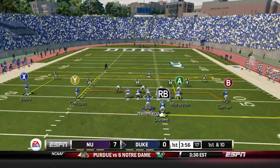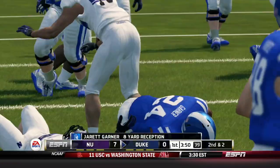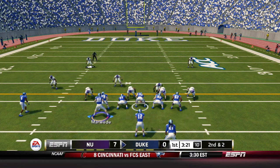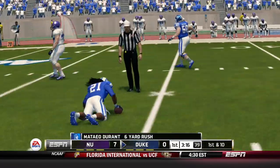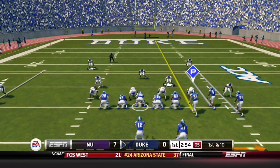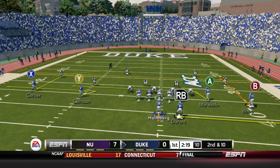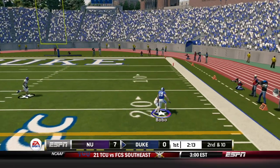First pass of the possession — Holmberg completes it over the middle to Jarrett Garner. Holmberg's got his first completion of the afternoon. Holmberg again in shotgun with Durant out to his right, motions Marwiti out to the left — it's another handoff to Durant, who gets the first down. Here's the Blue Devils on first and ten. Little option play, Holmberg pitches out to Durant and he's tackled, no gain. Second and ten: Holmberg looking to pass — throws, Jake Bobo breaks the tackle, tries to juke. Nice catch and run, almost had the touchdown.